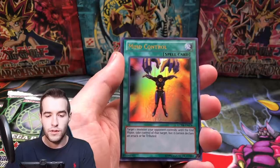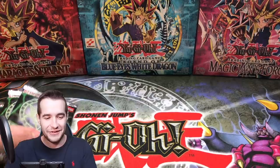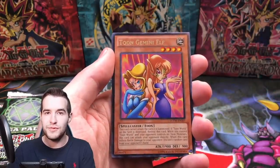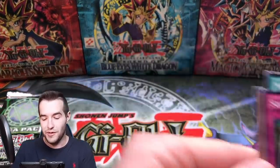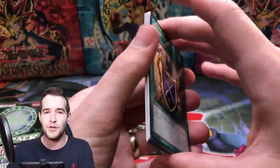Monster Reincarnation, Mind Control, Flying Kamikiri Number One, and Tri-Horn again — we're getting the searchers. The secret rares are not what we're looking for. Three more packs — maybe we can get something big. Flying Kamikiri is what I always used to pull out of this. Arsenal Summoner, Level Limit Area A. Toon Gemini Elf — cool to see. Green Gadget again. This box is awful — Malevolent Catastrophe, Soul Rope. There's the Mamanga — we're pulling all searchers. That's three in a row: a Giant Rat and two Kamikiri. Oh my goodness.